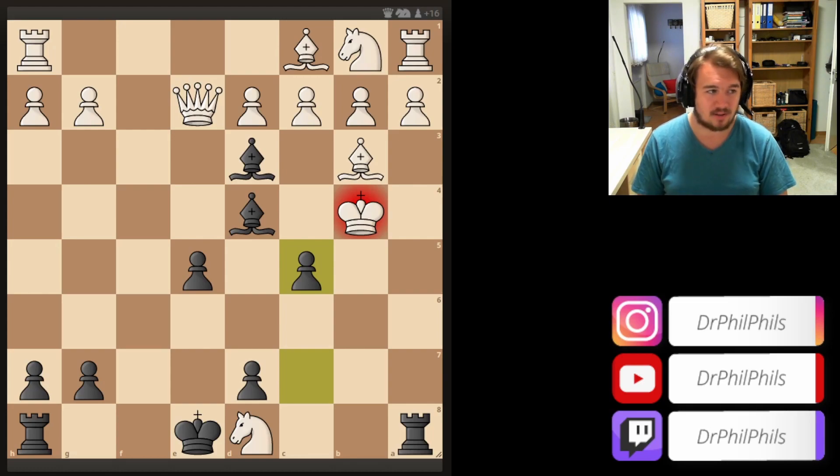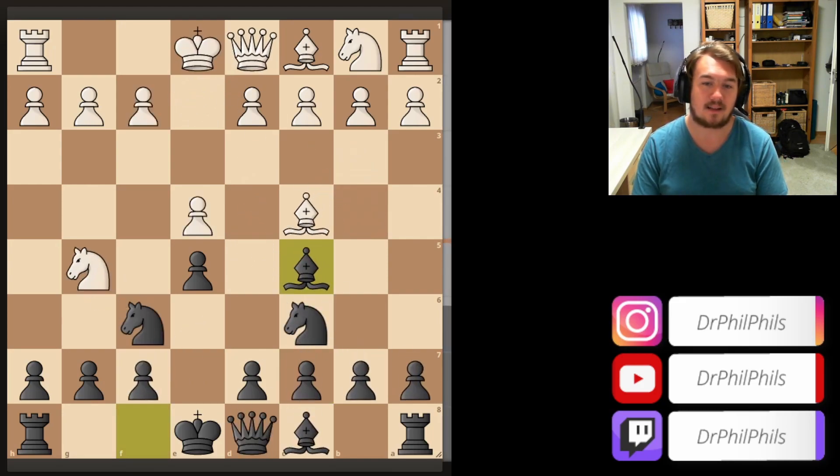This is all pretty much theory at this point because this game is historically very important. I hope at some point you're going to try the Traxler counter-attack, starting with Bc5 on the fourth move against the Italian game. It's a very spicy opening and very well suited for attacking players. If you want a slow theoretical game this might not be your opening, but if you want some tactics I can definitely recommend it. We're going to look at some more Traxler games in the future.